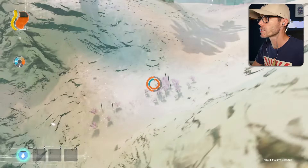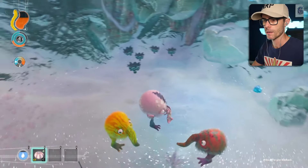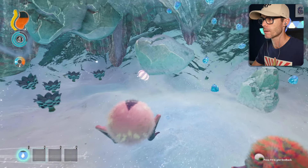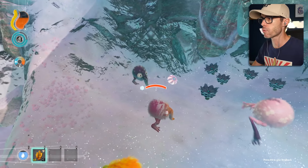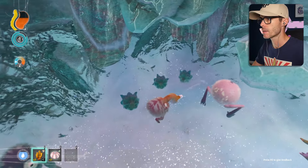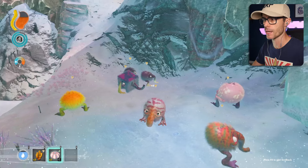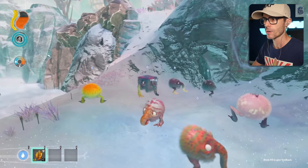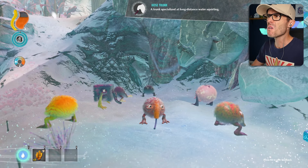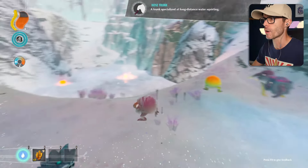Whoa, whoa, whoa. There's a hole here. I just dropped that thing. What is that? I found a thing. Someone else can eat that. Grug roll - you eat it. Stop sucking it up, it's mine! There's some other stuff. It's a cool plant, you can eat it. Let's eat this other thing. What does it do? He gets the shakes big time. He's shaking. He's mutating. Hose trunk - a trunk specialized at long-distance water squirting.